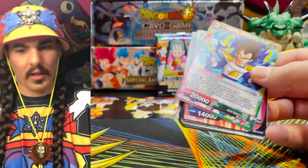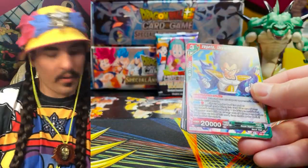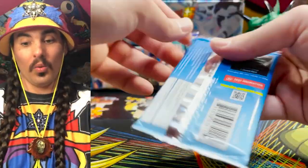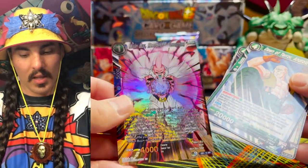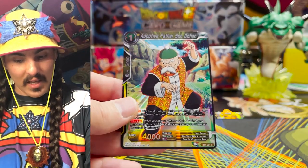Very clean — and some Saibamen coming out of the ground, Napa's plan. I wonder if there are god packs, 'cause Trio de Dangers — watch out, these dogs are dangerous. We haven't pulled one of the blue-yellow dogs or U9 support yet, so it'll be exciting to see some of that. There's a Majin Buu — pulled one of those a while ago. Parallel Foil Adoptive Father Son Gohan — that is a cute looking Parallel Foil, I like that.